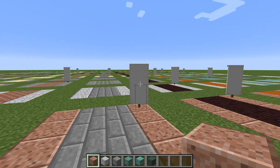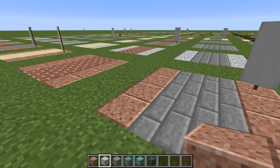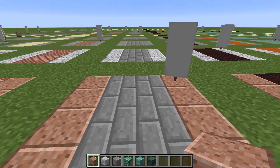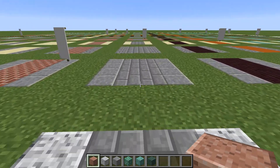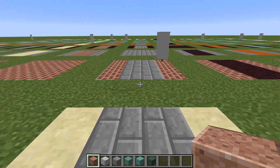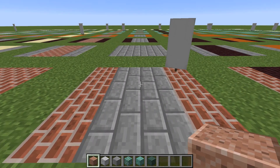Using stone brick along with granite has a really nice look, and once again this is going to be available to everyone in the early game. Here's brick and stone brick together - looks pretty good.